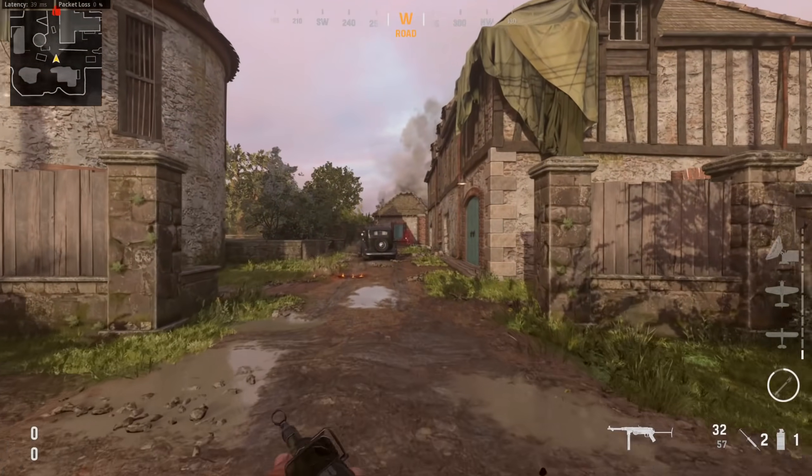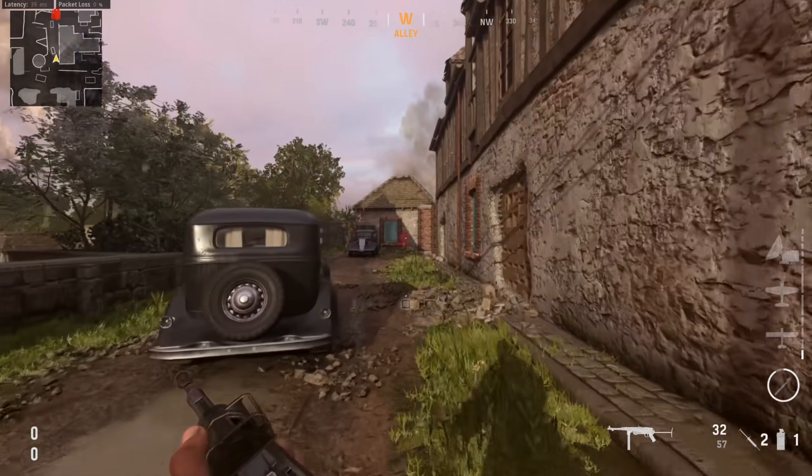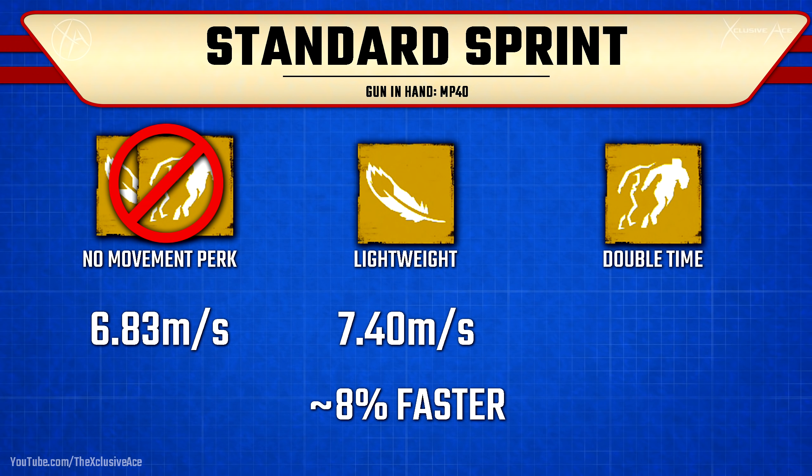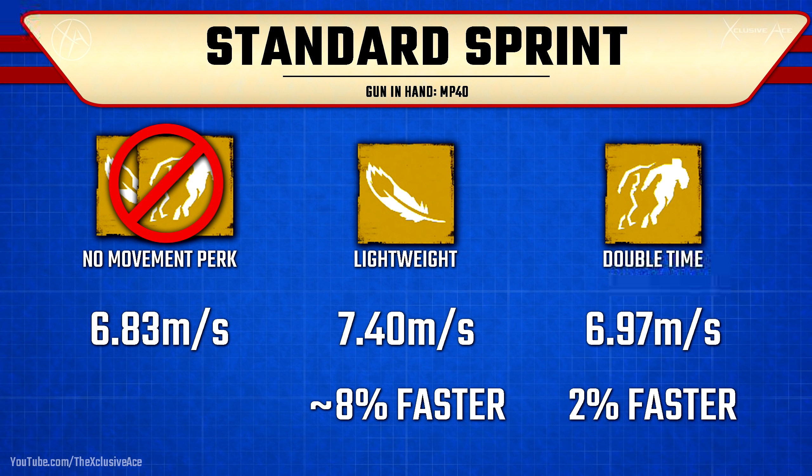As for sprinting, since sprint is a multiplier off of base movement, it turns out with lightweight we actually get around about eight percent faster rather than just six percent, so you even get an extra benefit while sprinting. Surprisingly, with the double time perk we can move around the map about two percent faster than base movement speed. It's clearly not even close to being as good as lightweight in this department, but it is worth noting because this isn't mentioned anywhere in the perk description — double time will help you a little bit just with standard sprinting as well.